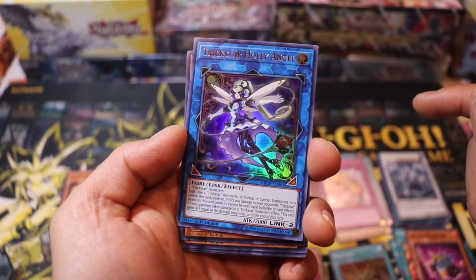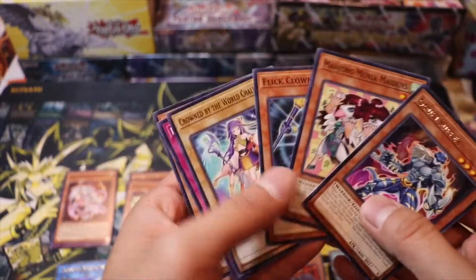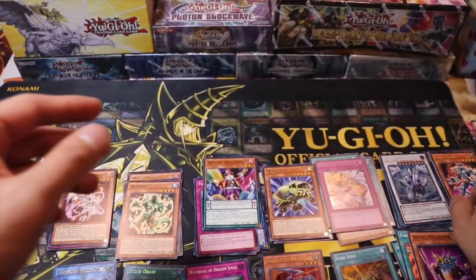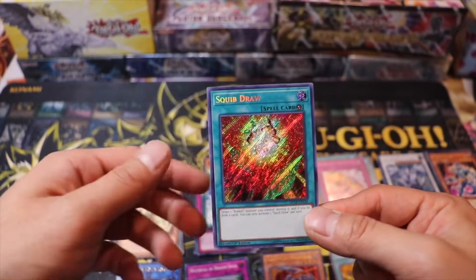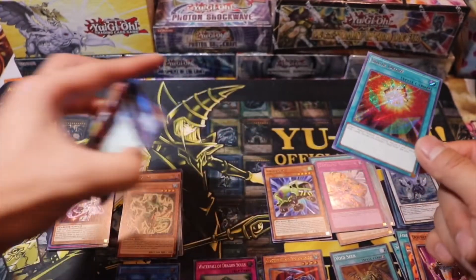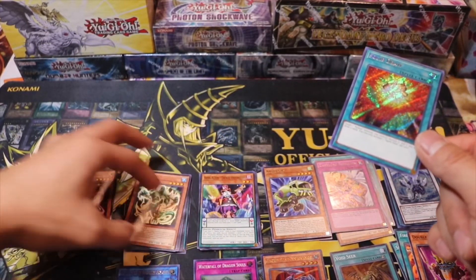At least we got ourselves a Trickster Holy Angel. Go Key Sparks. And there you have it. I was hoping to pull Evenly Matched but I heard it's getting reprinted. Nothing is safe in Yu-Gi-Oh — everything is getting reprinted nowadays.